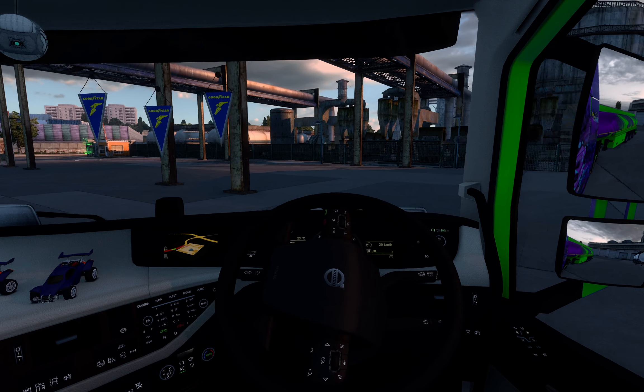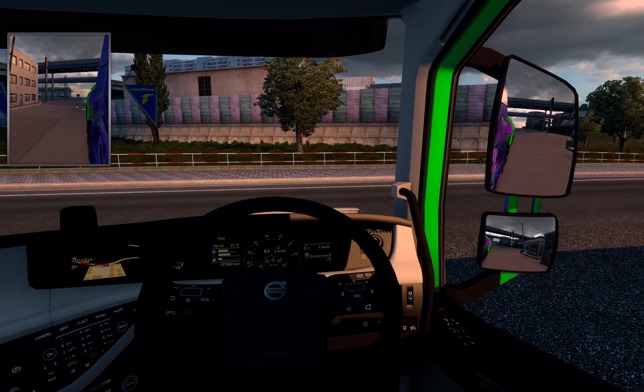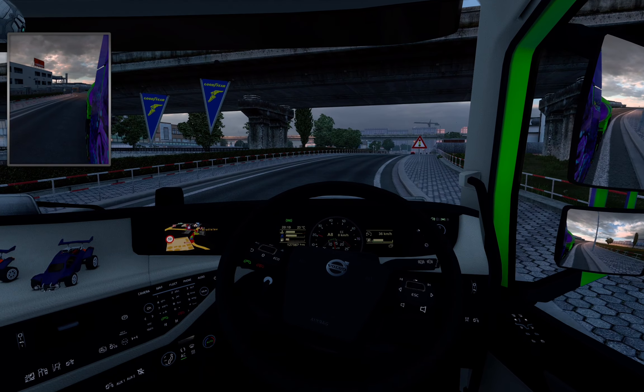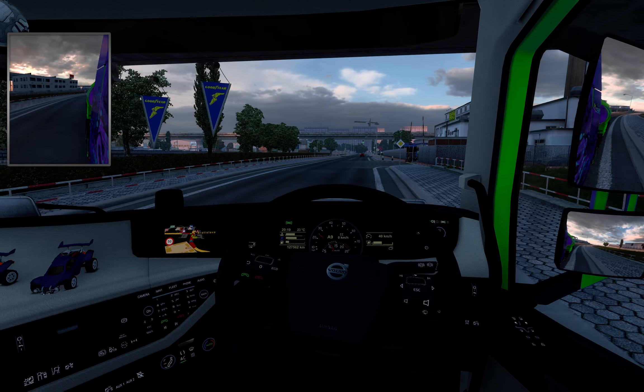I'm just gonna switch on my left rearview mirror so I can see what's happening on my left side. We check both sides — there are no other vehicles oncoming, so we're good. I can see on the navigation and on my dashboard that we are literally going to the next street. Hey guys, this is the very shortest job we can find on this entire game so far.